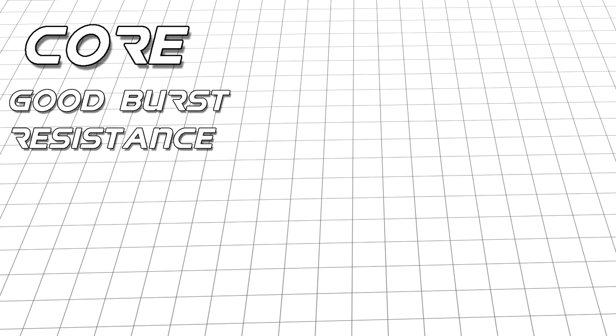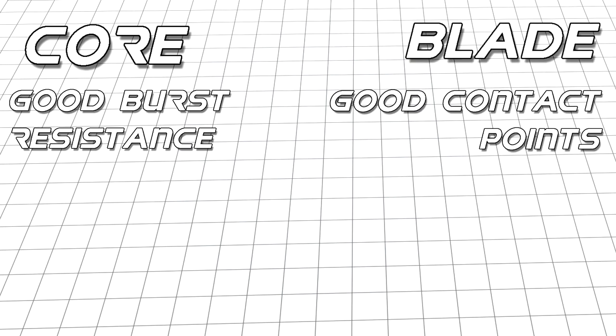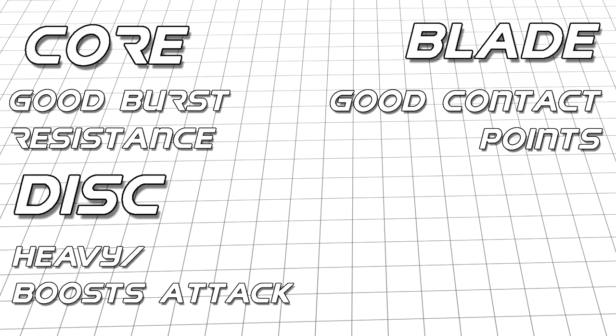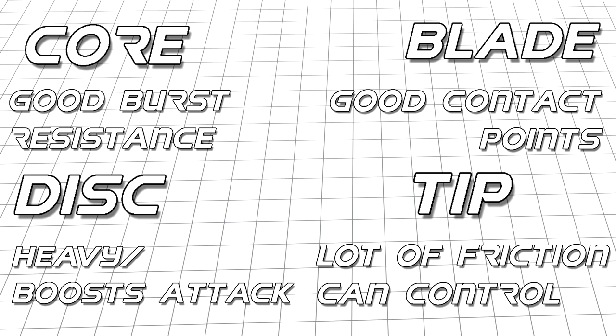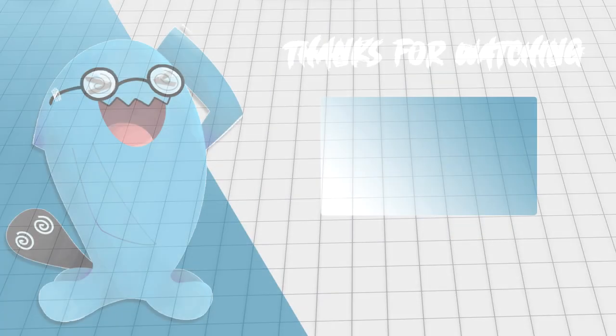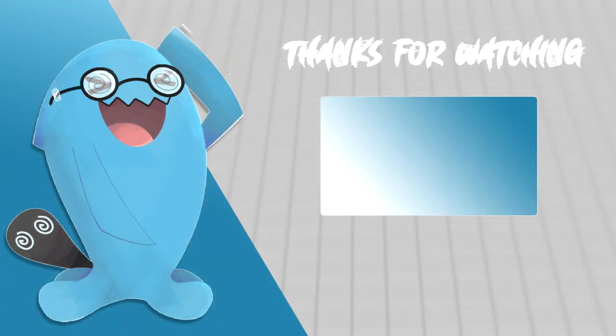To summarise what makes a good attack type: you'll want a core with good burst resistance to defend against your own base recoil, a blade with good contact points to damage your opponent, a disc that is either heavy or can be used to attack better, and a tip that generates a lot of friction that you can control easily when banking. Thank you for making it this far — I never expected this channel to do so well making Beyblade videos.